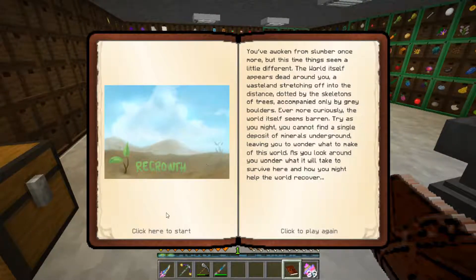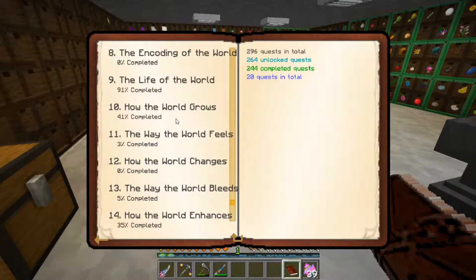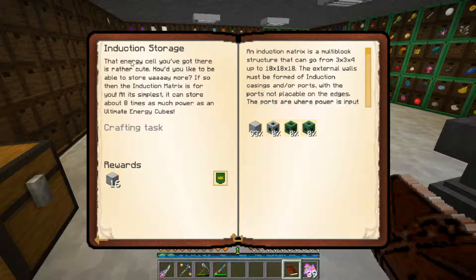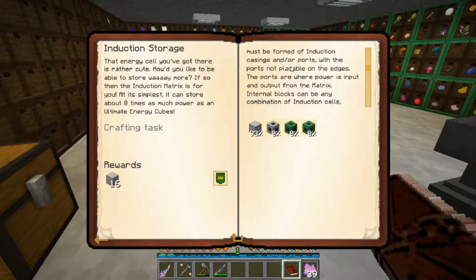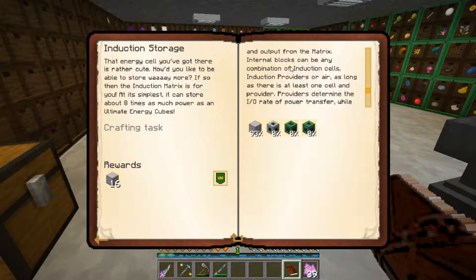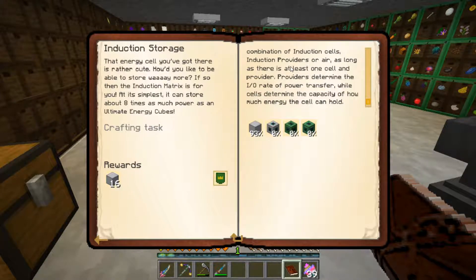What I want to do today is get back into doing some of our quests. Let's go to chapter 14 where we were leaving off — we were on induction storage. It says: that energy cell you've got there is rather cute — how would you like to store way more? If so, the induction matrix is for you. At its simplest it can store about eight times as much power as an ultimate energy cube. An induction matrix is a multi-block structure — you can go from 3×3×4 up to 18×18×18. The external walls must be induction casings and/or ports. The ports are where power is input and output. Internal blocks can be induction cells, induction providers, or air, as long as there's at least one cell and provider.